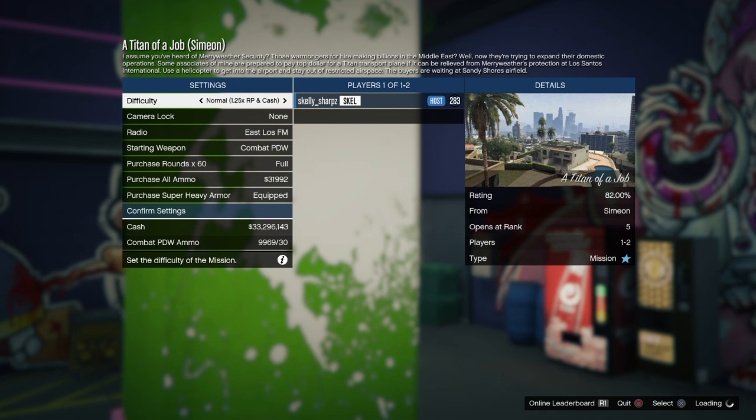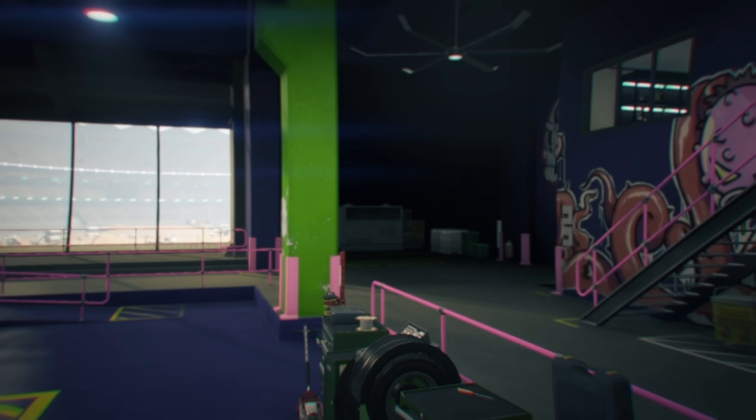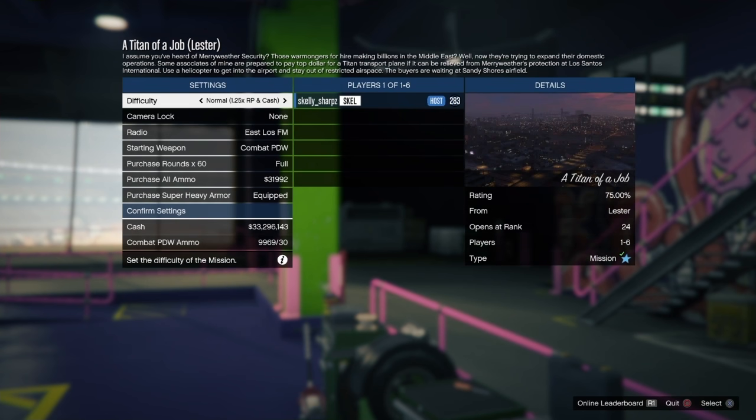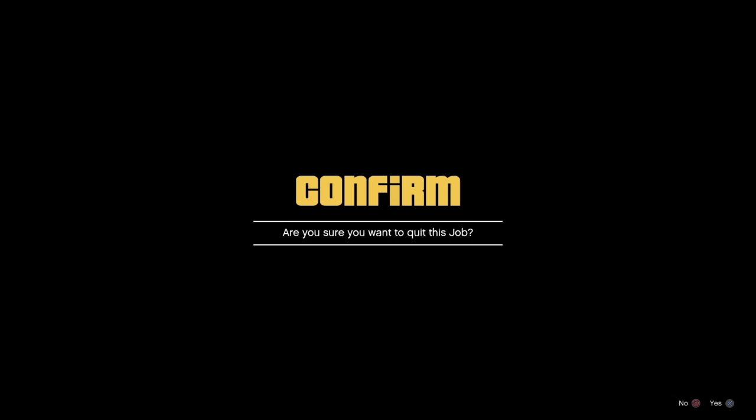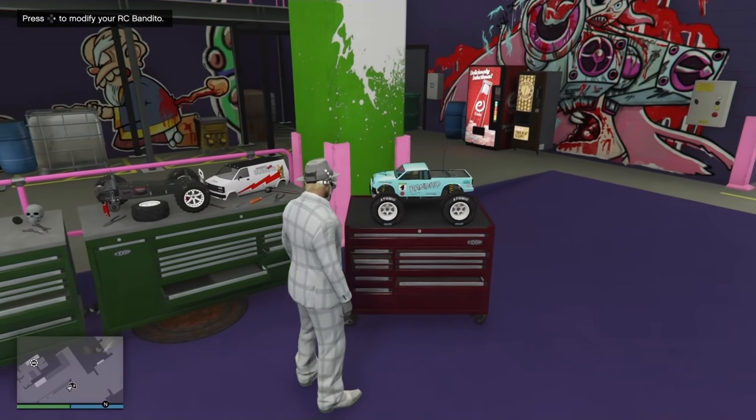Once you get into the Titan of a Job settings screen, load up into the arena. As soon as you get that screen, press circle and X to confirm, and spam right on your directional pad. If you spam right on the directional pad, the job will open up and you cancel out of it. You'll see that now you have the modifications on your RC car.